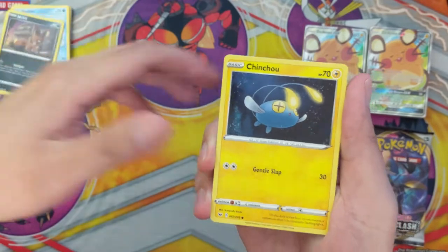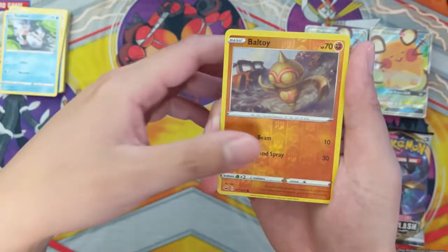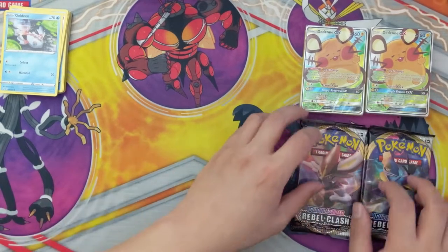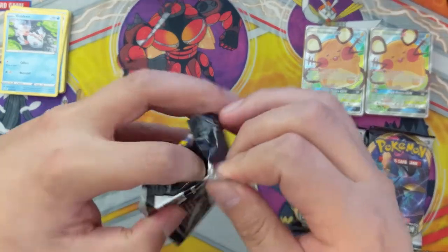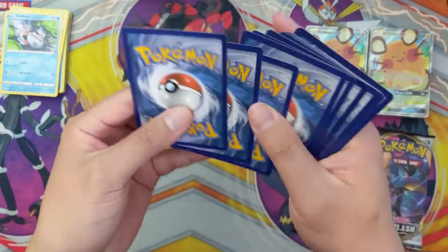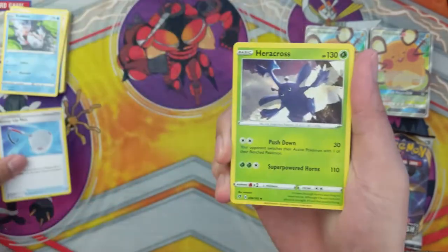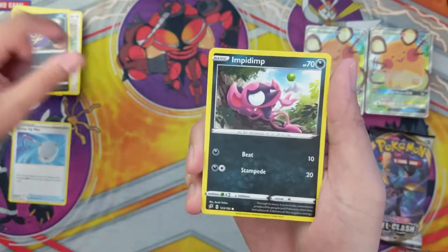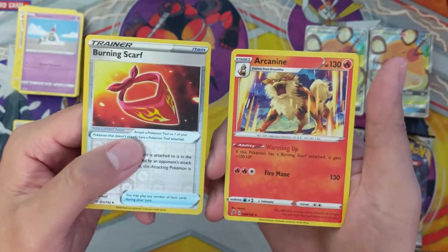A Vitality Band — pretty cool card. Haven't been pulling too many useful uncommons in this opening either. A Bowtie is our reverse and then a Sinistea. There's also Quick Balls, Professor's Research, Marnie and stuff in the toolkit as well, so these things are so good. Check out the Twitch stream tonight — giving away two Dedennes, two Boss's Orders, and then same thing for Tuesday. Scoop Up Net — very useful card — Electrode, Stufful, Koffing, Inkay, Sandygast, Burning Scarf, and then just an Arcanine.